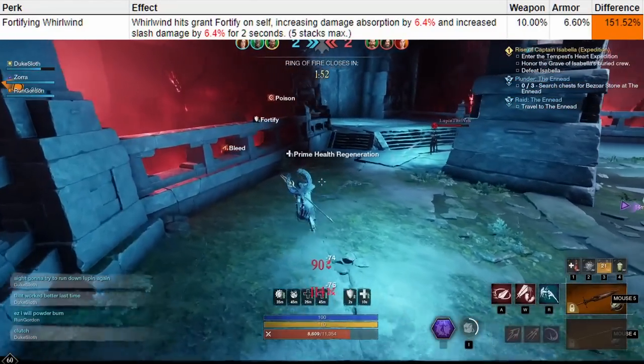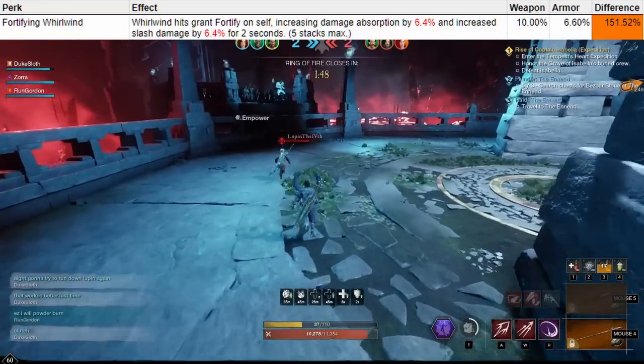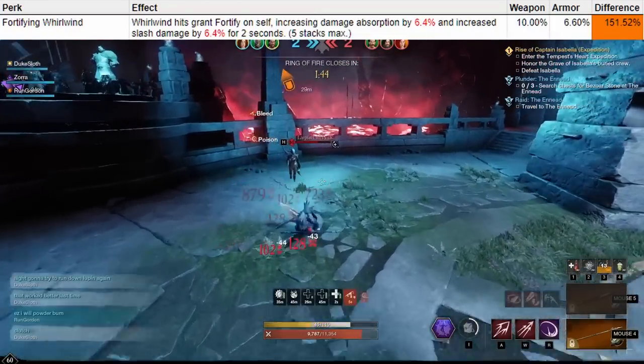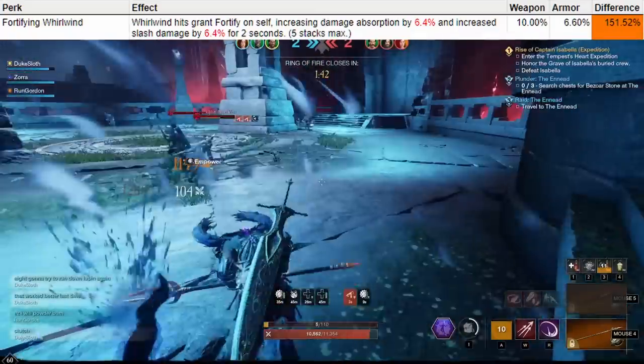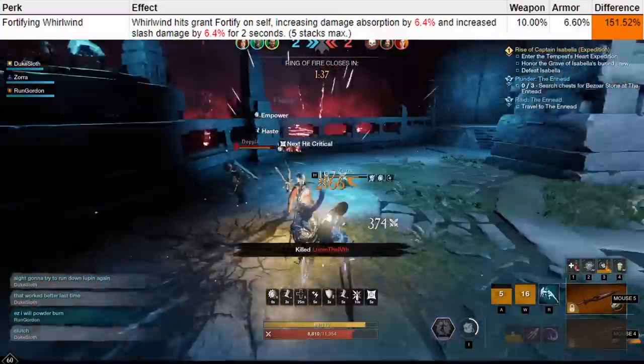The Fortify can be nice if you're getting hit by a lot of range damage, and that's a situation where Whirlwind could be better, but overall it is a lot more conditional. If you're running Whirlwind in your build, you should definitely put this on your armor though — it is a very effective perk to have, just not that good for your weapon.